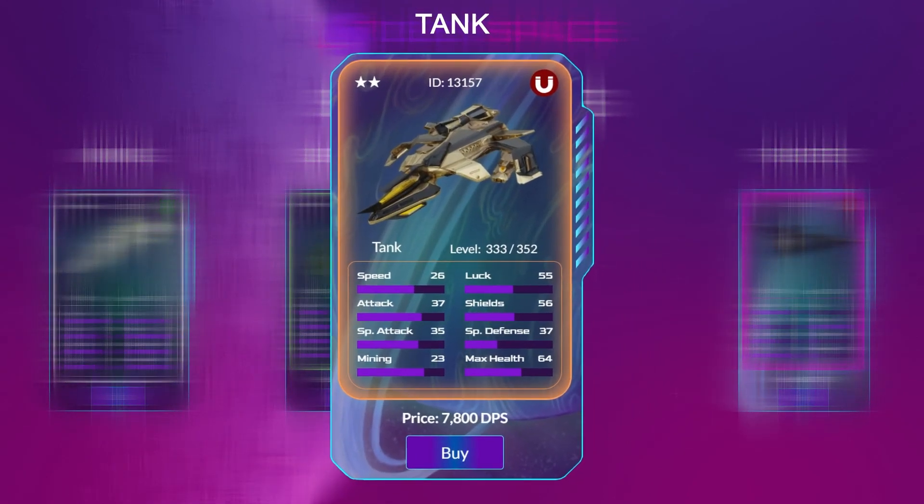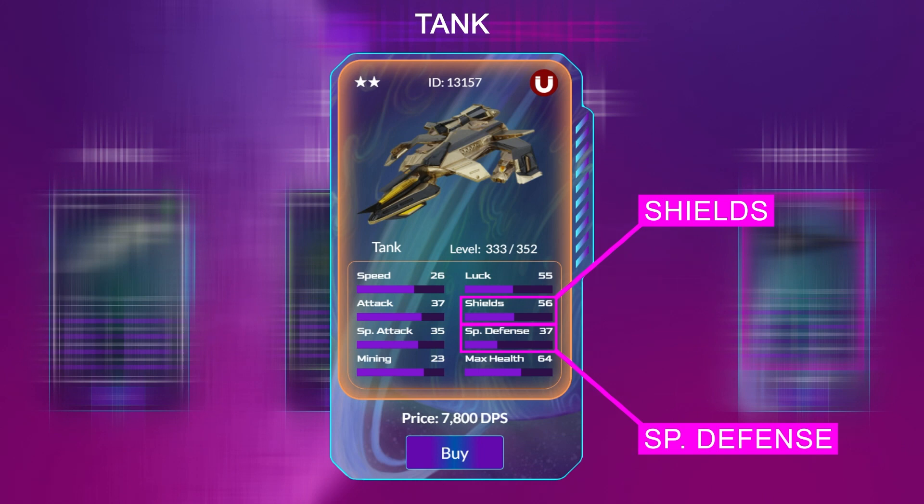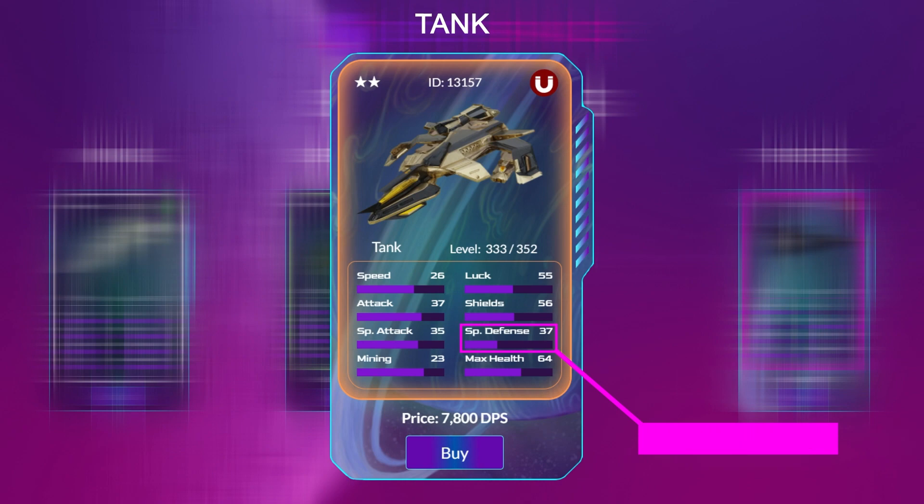Tanks are optimized for managing enemy engagements, longevity, and withstanding lots of damage. Tanks have two primary stats: shields and special defense. Both are defensive stats. The higher these stats, the more protection your ship will have against attack.